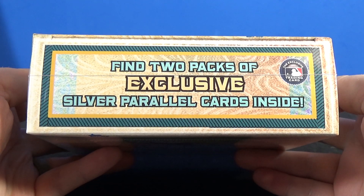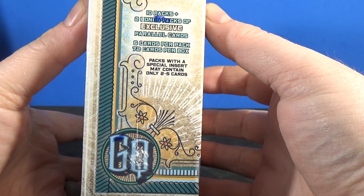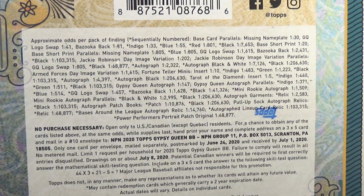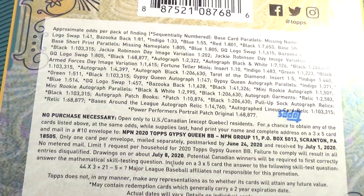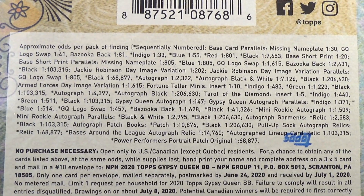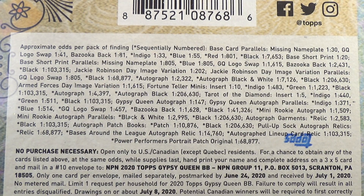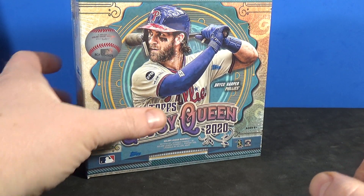Find two packs of exclusive silver parallel cards inside. Ten packs plus the two bonus packs with 72 cards per box. Odds are a little bit longer than on blaster boxes. Autographs are one in 147 packs as opposed to the blasters, which are one in, I believe, 92.